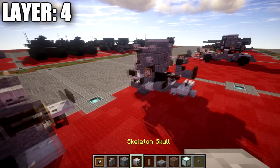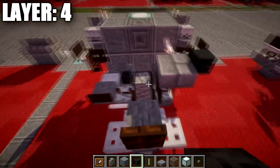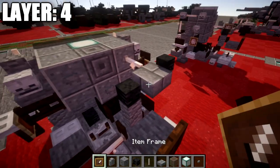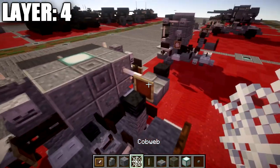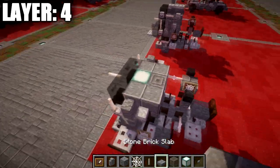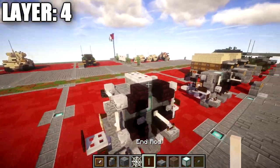Place a wither skeleton skull on the right side of the slab, and one on top of the andesite wall. On the side of the slab, place a cobweb, and in the cobweb place an item frame with a cobweb inside it. That completes layer four. We'll now move into our final layers — five and six — to build the top of the light and finish the design.